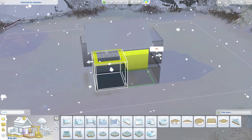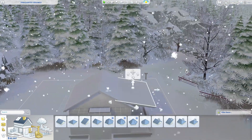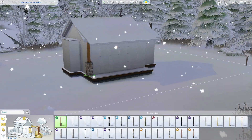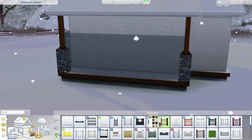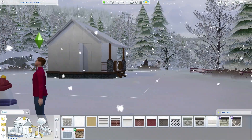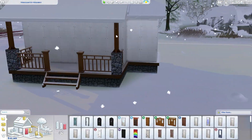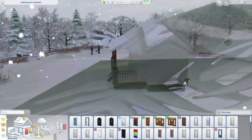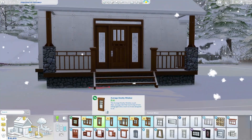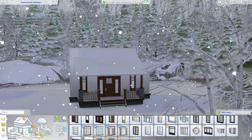It started out as a winter build, but I was messing around with the weather machine. I had to turn it back to fallish weather because I found it a little bit annoying trying to build in snow — especially roofing — I couldn't see what I was doing. So I changed it to a cloudy kind of weather.